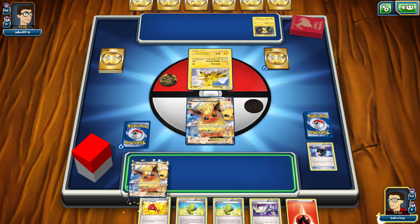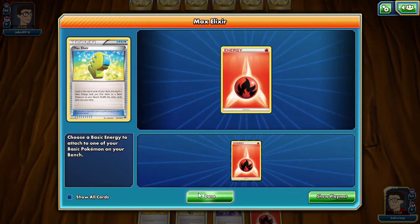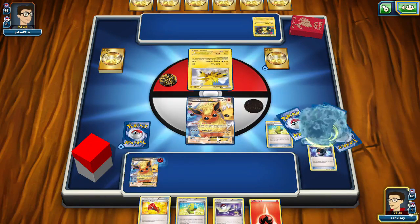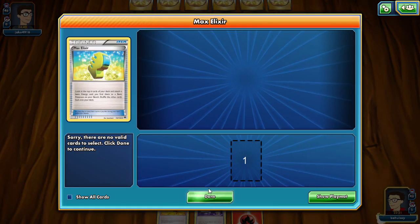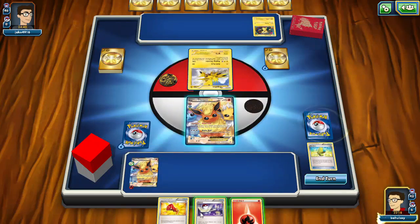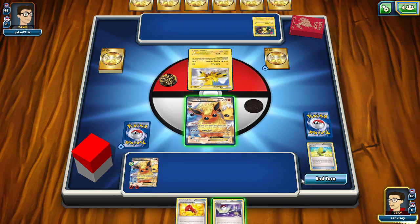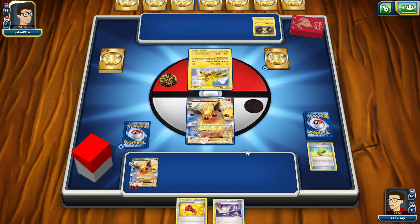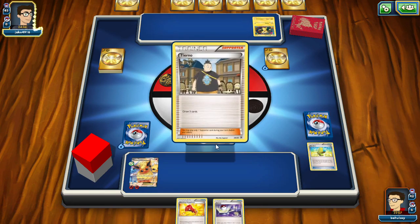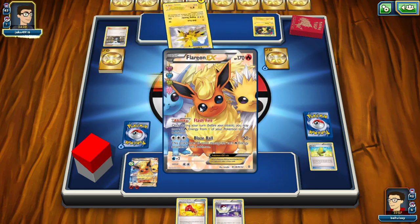Place down the Flareon EX. Max Elixir — we do draw into an energy, so we might be able to pull this off turn one. We're going to Max Elixir again and we don't, so that's disappointing. What we will do is play the second basic energy onto him. Hopefully we will top-deck a VS Seeker — VS Seeker would be nice. Another fire energy would be great because then we can just start taking knockouts quick. We see an electric energy come into play and the attack Drill Pack for only 20 damage.